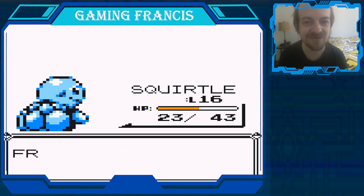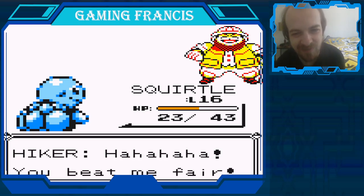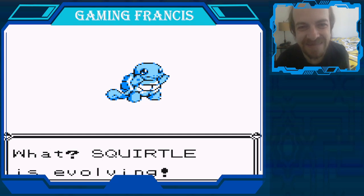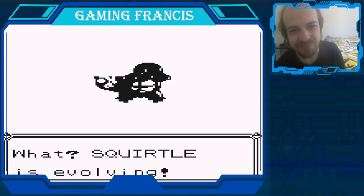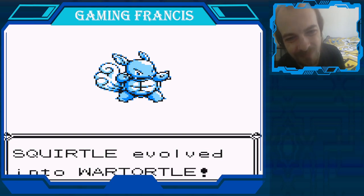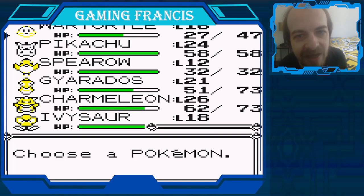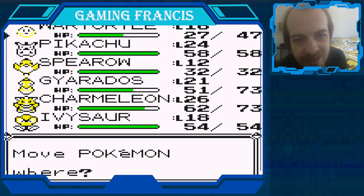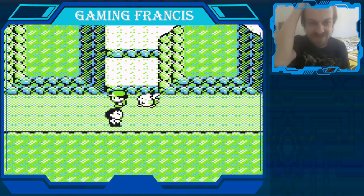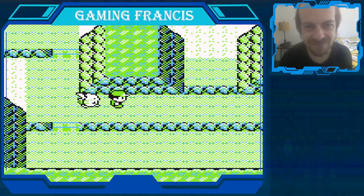Level 16 - I think that's all Squirtle needed to evolve. So that's cool - we're gonna get a Wartortle! Squirtle is evolving. And there we go, we got our Wartortle! Nice. I'm gonna keep you in my lead actually, because I want you to get close to Ivysaur's level. If you don't like bug Pokemon, you bug me. Well, sorry to bug you, but yeah - bug Pokemon are kind of weak, you know?